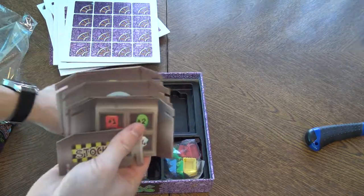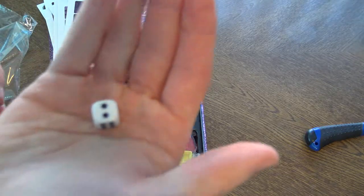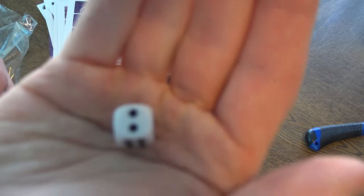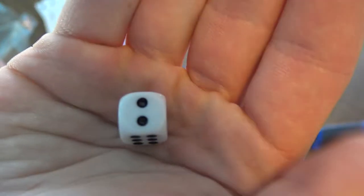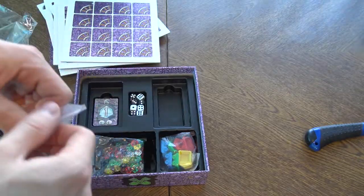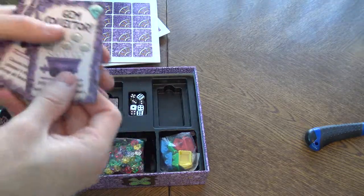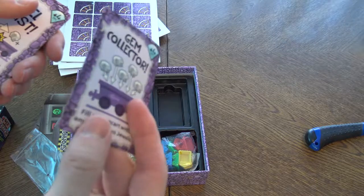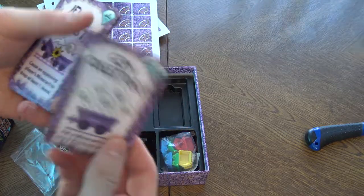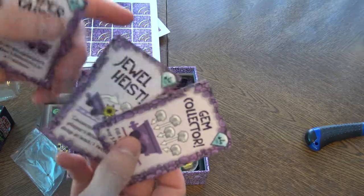There are small dice — really small, standard dice but just really small. And the cards as well — the gem collector cards are packed separately. It's rather thin — very thin, extremely thin, but linen finish at least. I would rather invest a little bit more money to make the cards a little bit more durable.